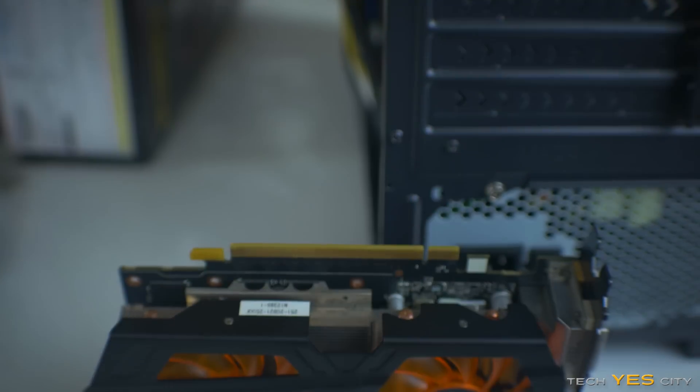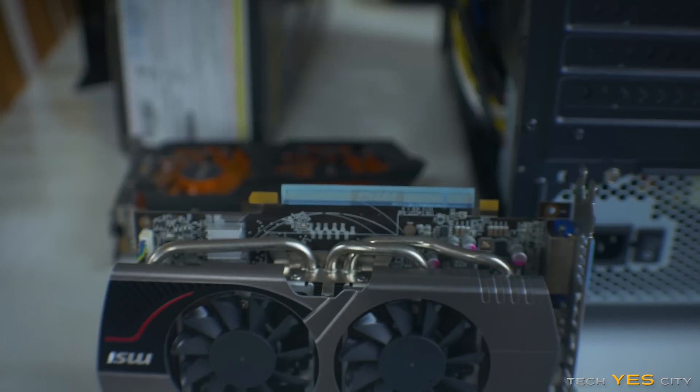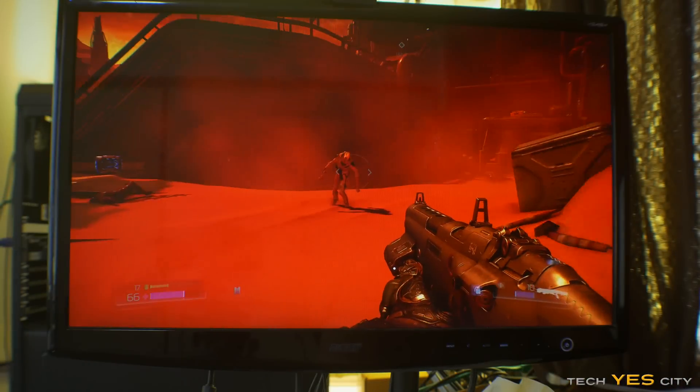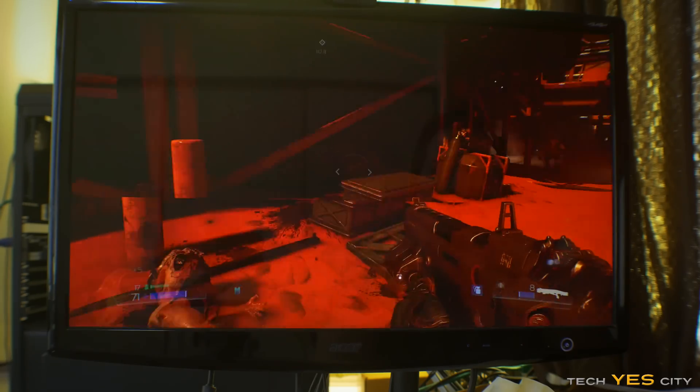Welcome back to Tech Yes City, this is Brian. In part one I compared the old school 660 Ti versus the old school 7850 using old school titles to see how far they've come in terms of drivers. Today we're checking how well they do in current games with the new APIs — both Vulkan and DX12. I've also been using a program to monitor frame rates and you may be surprised with the results. Let's get straight into the benchmarks.